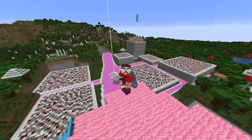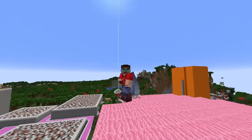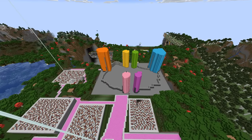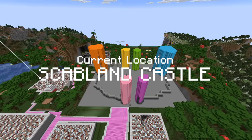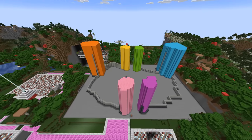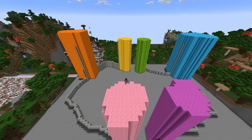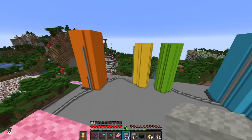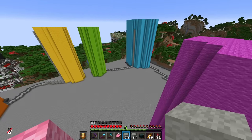Hello everybody, this is Rendog coming at you in another Minecraft episode from the Hermitcraft server. We're kicking things off today from the hideous foundations of Scabland Castle. In the previous episode we managed to throw up a bunch of extremely ugly pillars of pure colored eye-melting badness. Today I thought we would start trying to make this castle into more of a castle and less of an eyesore.